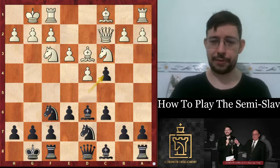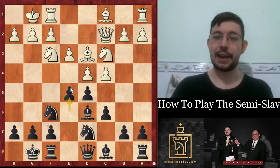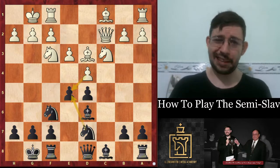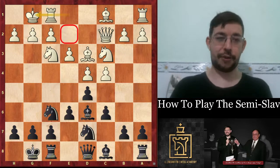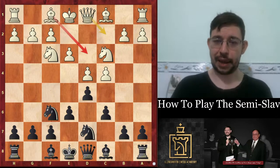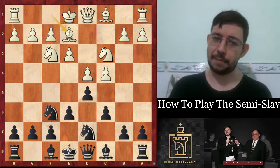If this is a bit too theoretical for your taste, there are solid alternatives like e5 if you want a more open position and you're happy to play with the isolated queen's pawn. These lines can be a little drawish in my experience, whereas the lines with dxc4 are a lot spicier. So if you'd rather play for the win or for a draw, you've got two options.